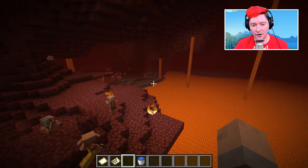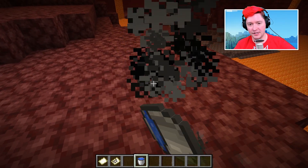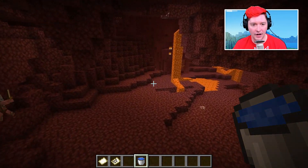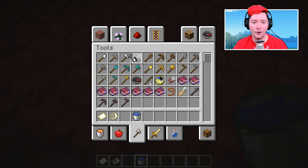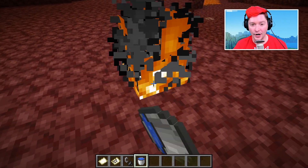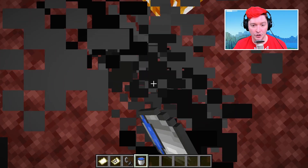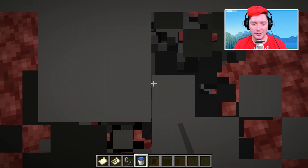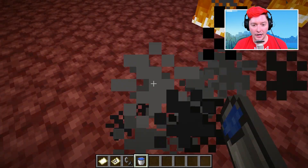The next feature I'd love is improved functionality for water buckets in the nether. When you place water on the ground it doesn't place water — it just produces a steam particle effect, and you lose the water. I'd like the bucket to be usable as a one-time thing for a few limited purposes: putting out fire, for example. If there's fire here and you put down water, it should extinguish it. Or if your character is on fire, you should be able to click the block you're standing on and the steam could put the fire out.